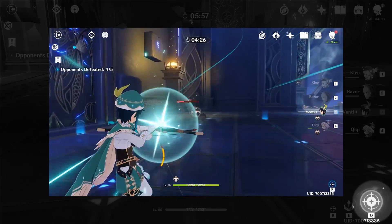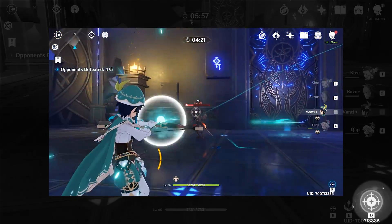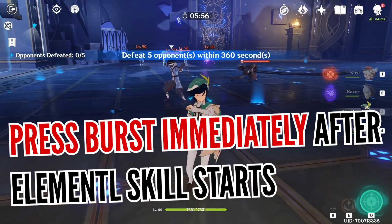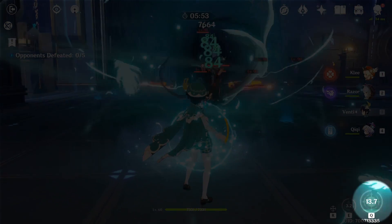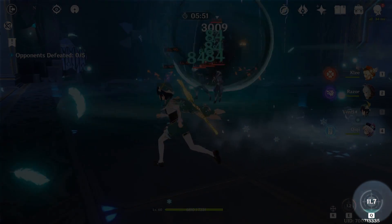The idea behind this trick is that elemental skills generate energy particles that don't immediately get added to your character — instead, they float around briefly before gravitating towards you. During this crucial duration, if you cast your burst, these particles will travel back to you once the burst gauge is empty and you will obtain the energy, saving time on your elemental skill cooldown and increasing overall efficiency in your energy gain.